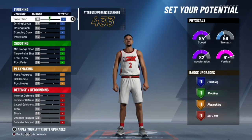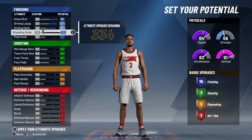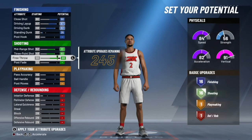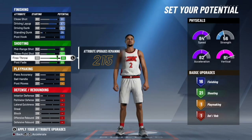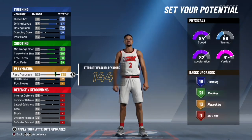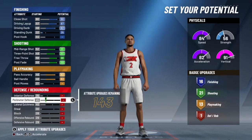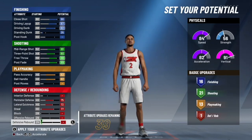We're going to max out our close shot, driving layup, driving dunk, and get our standing dunk to a 35 to unlock 16 finishing badges. For shooting, we're going to max out our mid-range, three-point, and post fade — maxing out all shooting to get 21 shooting badges. For playmaking, we're going to max out pass accuracy and ball handle for 13 playmaking badges — you can shift one pass accuracy point elsewhere if you prefer. For defense, we're going to max out perimeter defense, lateral quickness, steal, and put remaining attributes into defensive rebound.